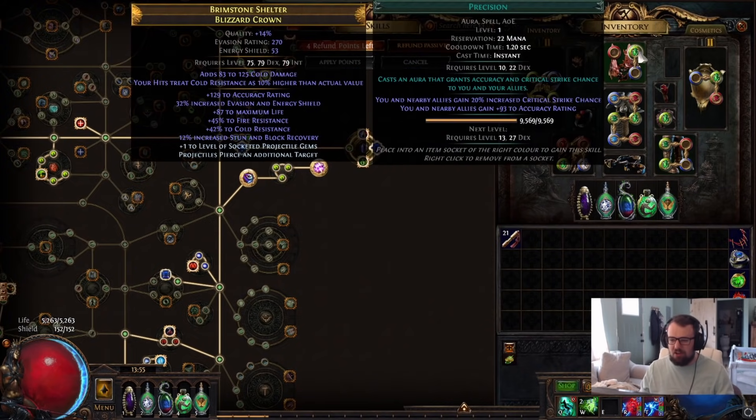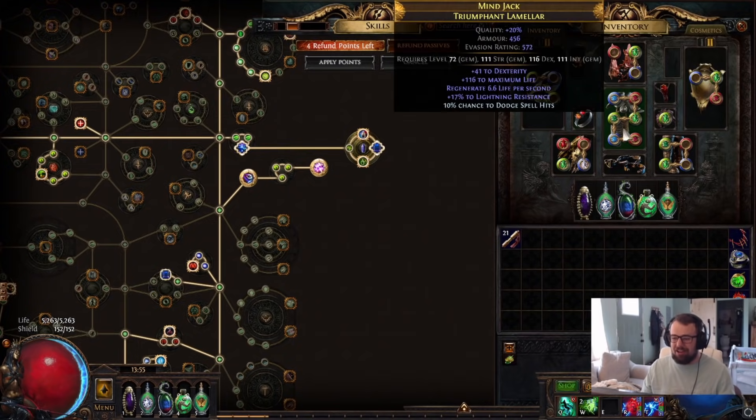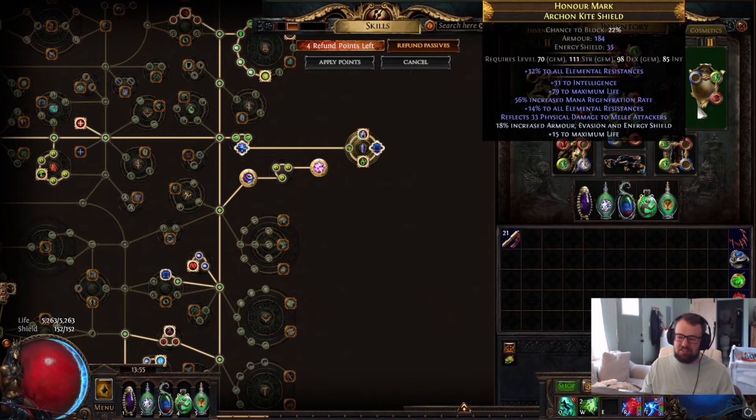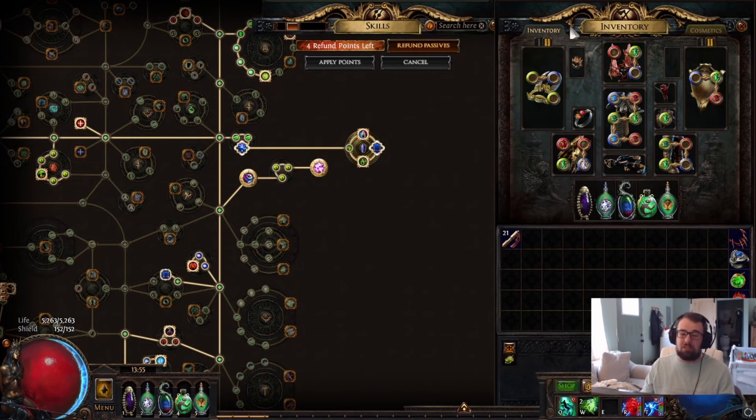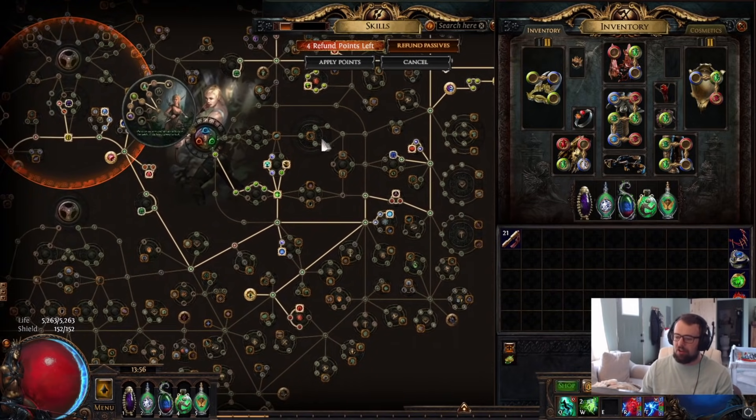Basically all we really have on this build are a couple of auras, our main damage setup, and a couple of movement skills. You have a plethora of links to work with — to min-max, to be creative with. You can go for Golem skills, Area Control skills like Void Sphere. The build was already owning all content, so I had no motivation to theorycraft more supports because it's just that good as is.